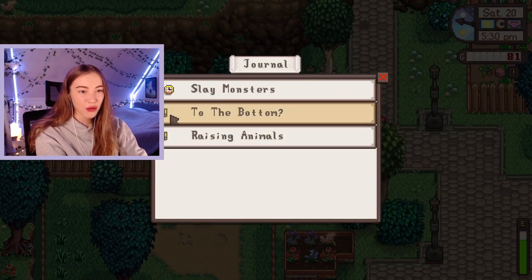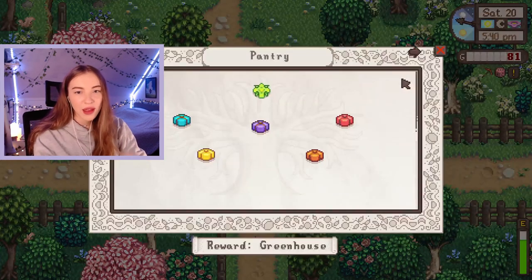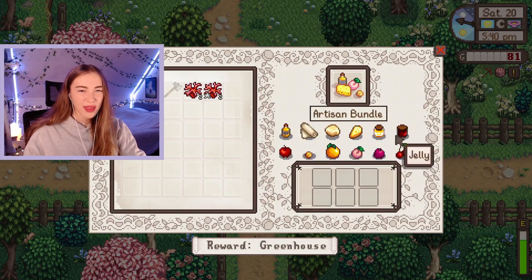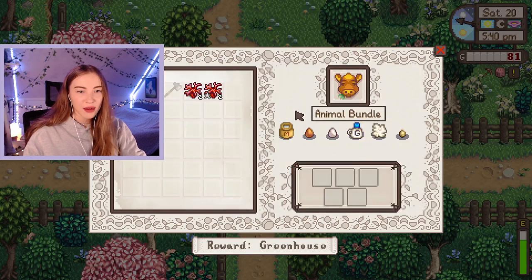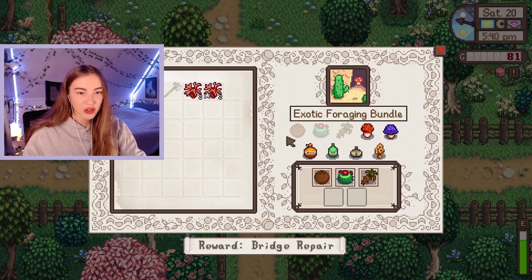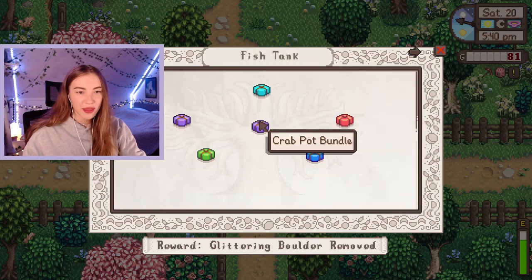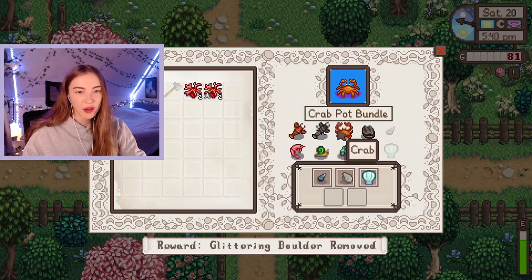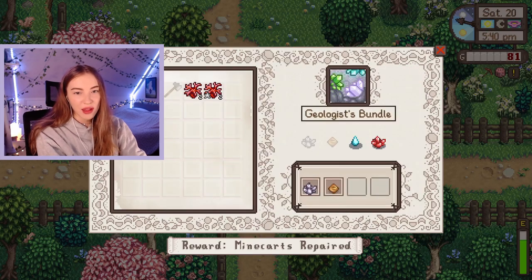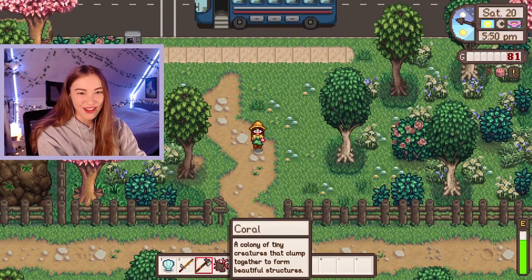Do we have any quests at the moment? We need to build a coop, get to the bottom of the mines, and get a dust spirit. Also how is our community centre looking? Are we close to doing any bundles? Artisan we haven't really worked on yet but there's not much we can do. I think we have a preserve jar though so we might be able to work on that soon. Animal bundle obviously can't be done yet. We could start working on the construction bundle. For the boiler room we need a gold bar, a frozen tier, and a fire quartz.